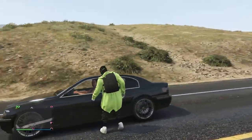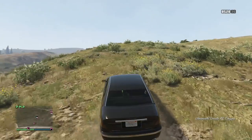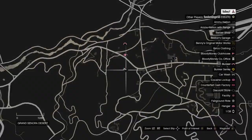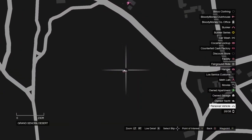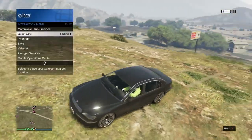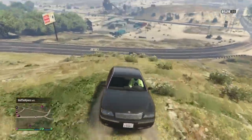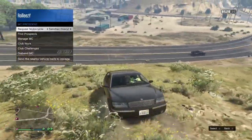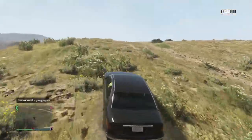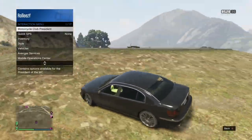It doesn't really matter what vehicle you use if you're good at this part, but go ahead and grab a street car. Drive up to your facility — as you can see that bike, that Sanchez, is actually still on the map. Open up your motorcycle club menu; it's right on top of the facility. Request the bike, and then go ahead and return it to storage. You want to do that because if you don't, you're gonna get kicked out of the car when you do this next part. So make sure you do that. Now open up your interaction menu — make sure it's open before you approach the facility.